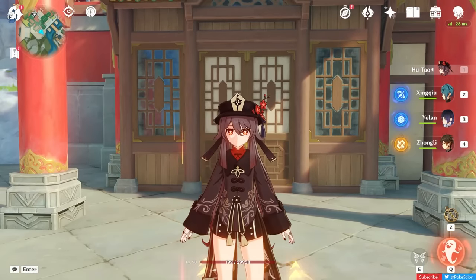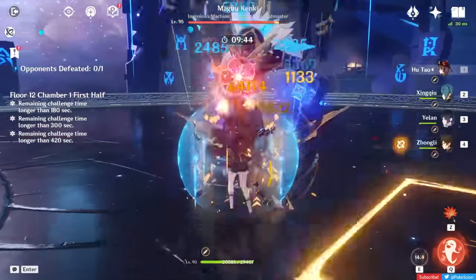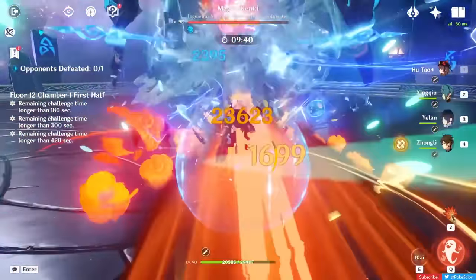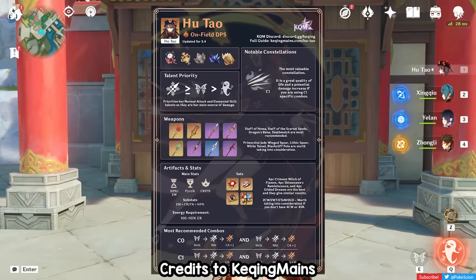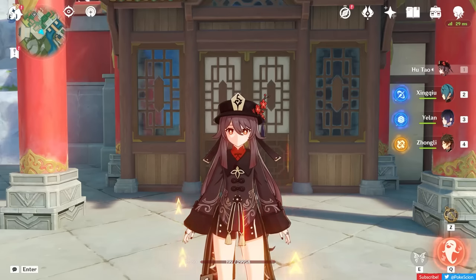Let's wrap up this video. Hu Tao is a crazy good Pyro DPS that has withstood the test of time since her release back in version 1.3. She's got some of the highest single-target damage in the game that's easy to access as long as you've got Xingqiu. Because of that, Hu Tao is great at both low investment and max investment, still being one of the top choices for speedruns. For more details, check out the Keqing Mains guides linked in the description below. Leave a like if you found this guide helpful — thanks for watching and I hope to see you back for another video.